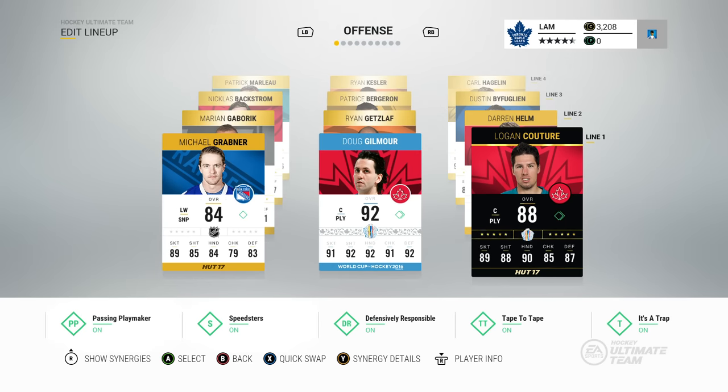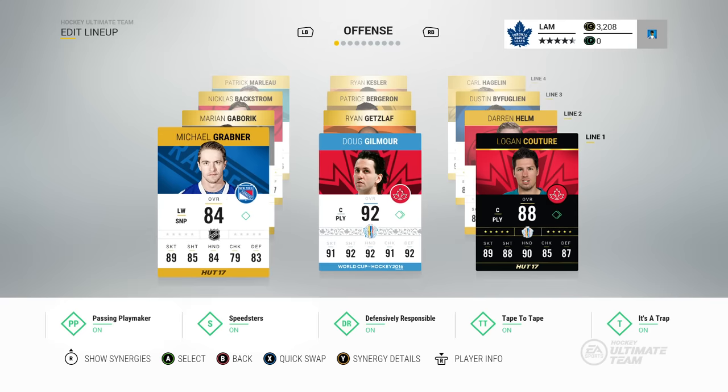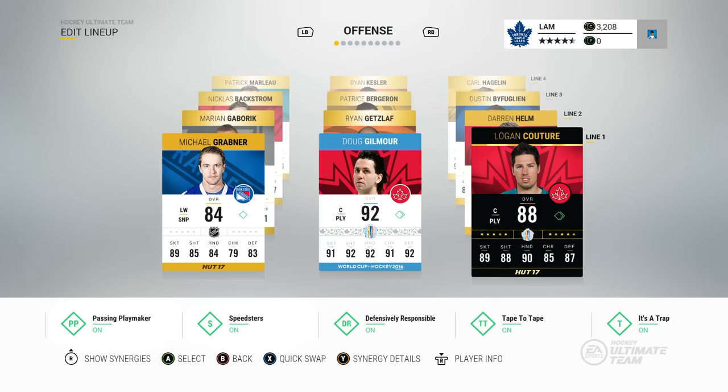On the first line I also have Doug Gilmour and Logan Couture — Team of the Week Couture I bought for 35,000 coins. He's a pretty good card; the main reason I have him is because he has two synergies: Defensively Responsible and Tape to Tape. You could pick up a better card for 35k, but he has those two synergies and is an overall really good player that fits the first line well. Doug Gilmour also has a ton of synergy points — Defensively Responsible and Passing Playmaker — which evens out all the synergies across the whole team.